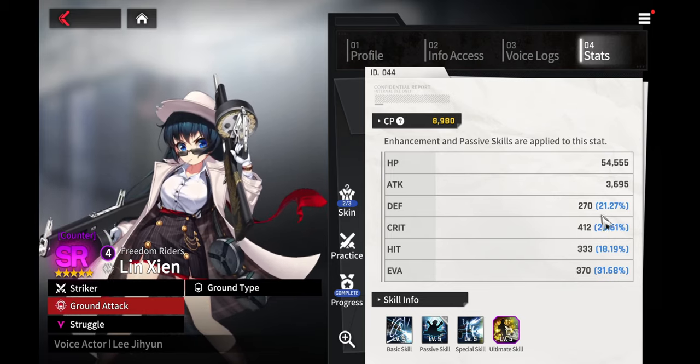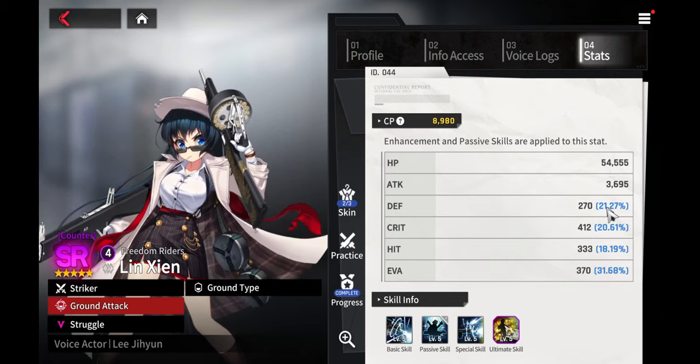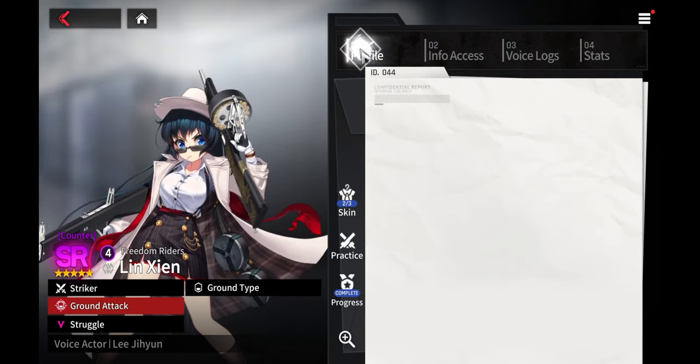Her hit rate is 333 and her evasion is 370. She gets a nice percentage — 21% for HP, 20% for crit, 18% for hit, and 31% for evasion.